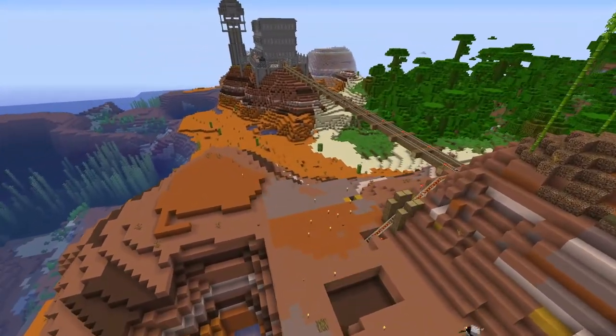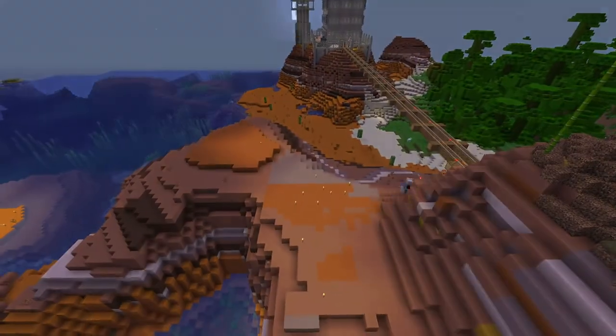Then I finally removed the ugly villager breeder that I had constructed, and seeing this mountain restored to its usual self looks a lot better than before.